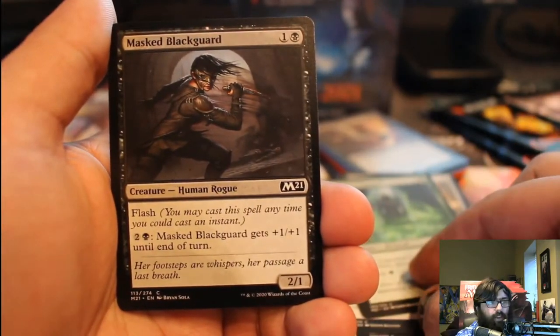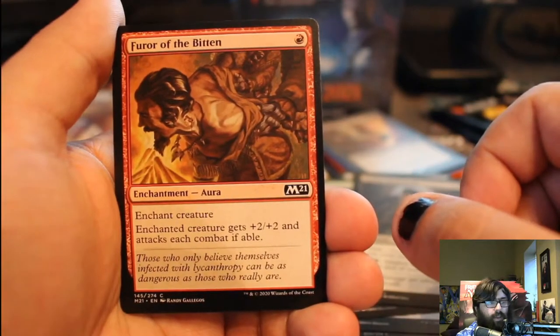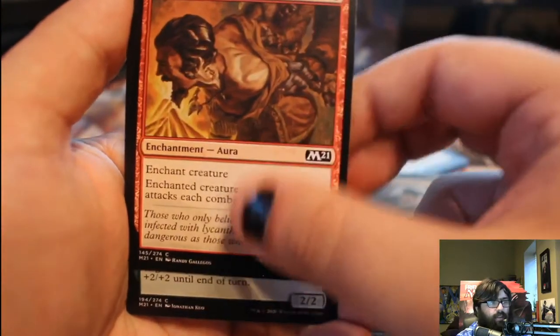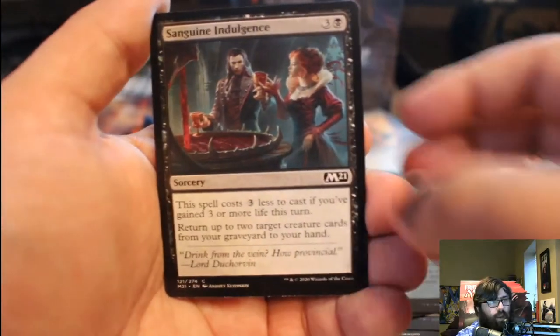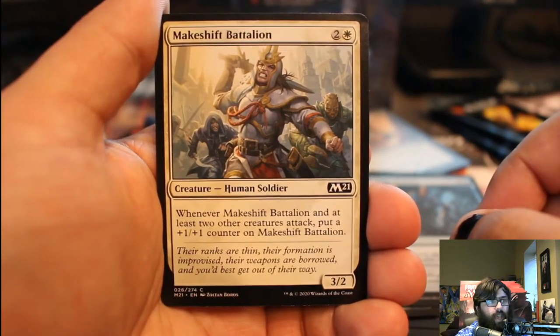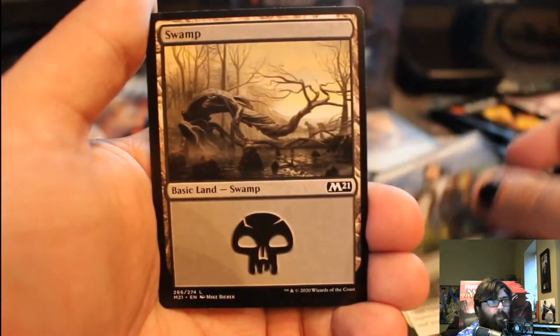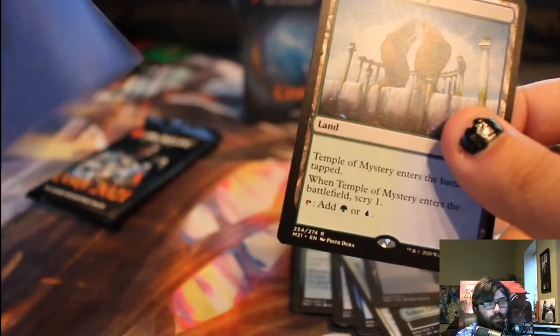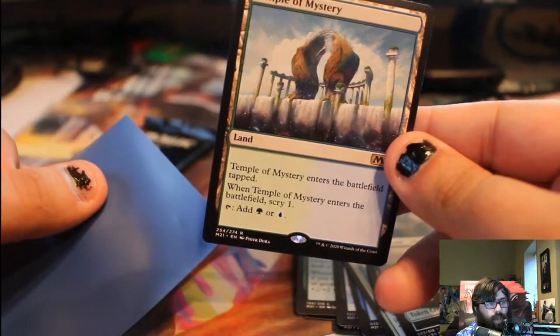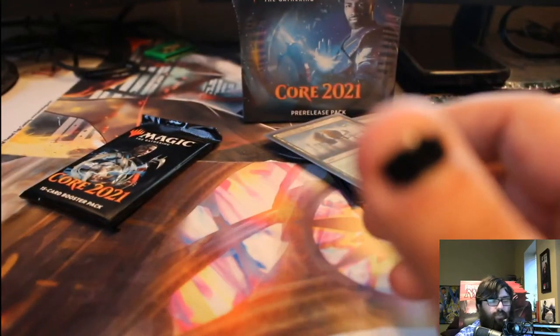Mass Blackguard: Flash, so it has instant speed essentially, and it gets plus one, plus one for three mana. Purveyor of the Bitten: the creature gets plus two, plus two and attacks every combat. Makeshift Battalion: when it and two other creatures attack, put a permanent plus one, plus one counter on Makeshift Battalion. Swamp. Temple of Mystery: enters the battlefield tapped, you look at the top card of your library and choose whether to keep it or put it on the bottom, and you get one of two colors of mana. I think that's my third Temple of Mystery total, because that card's been reprinted before. That's the last pack from the first kit, and we still have two more packs.